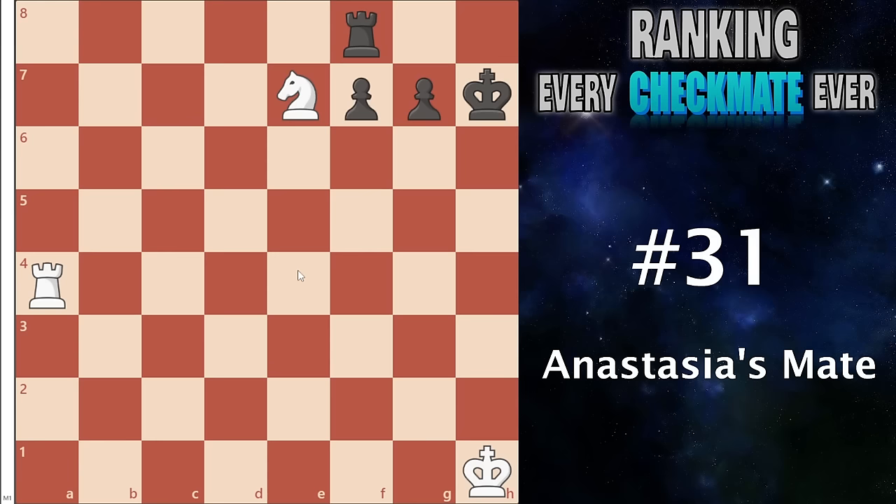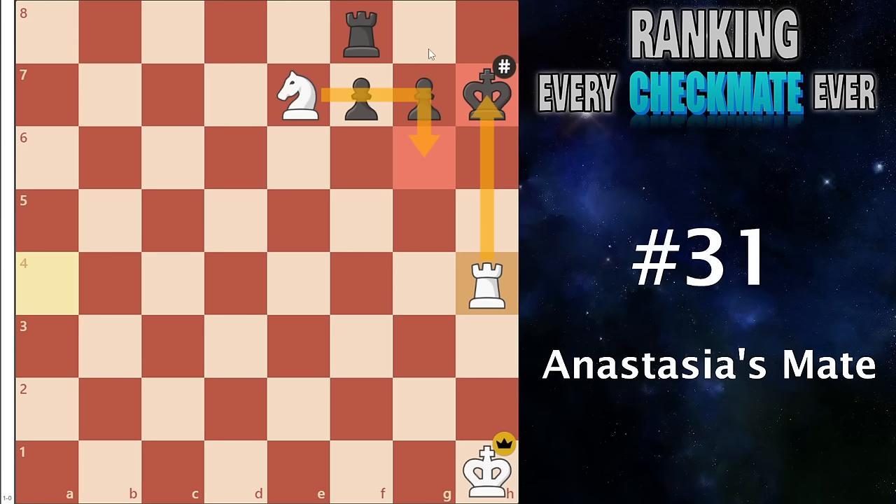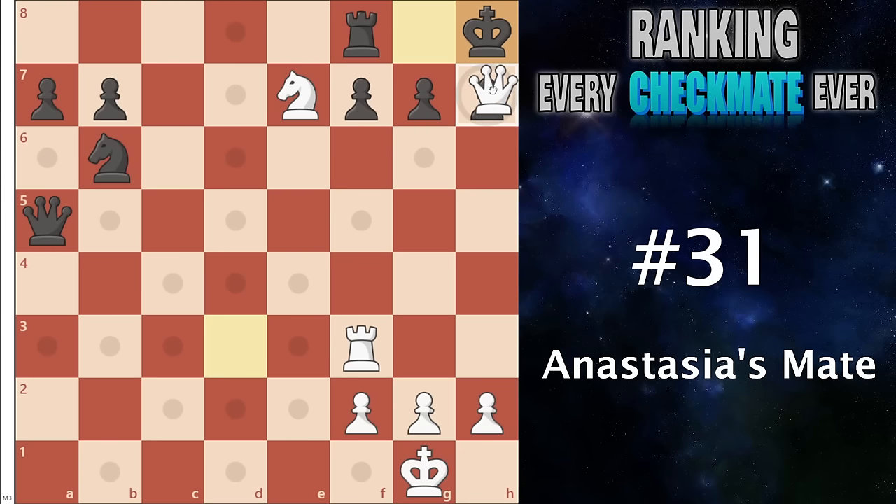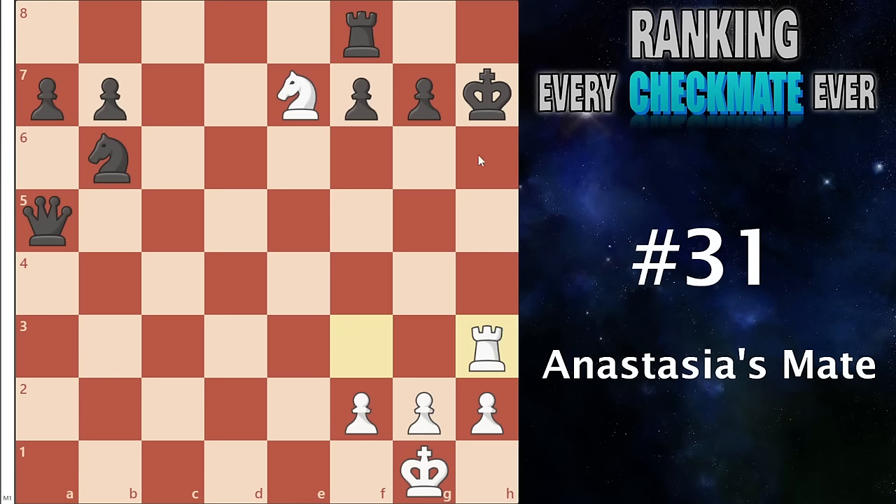At number 31 I have Anastasia's mate. This comes when you have an enemy king on the side of the board and you have a knight controlling two very important squares, and you can slide a rook all the way over and deliver a nice checkmate. It is very specific and very rare, however it does have some more applicability. For example, you can play a check, the king has to walk over, and now you can sacrifice the queen. They'll take back, you slide the rook over, they can block for one move, and a nice checkmate.